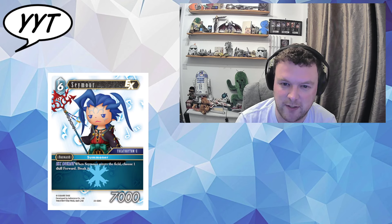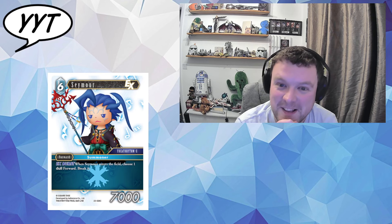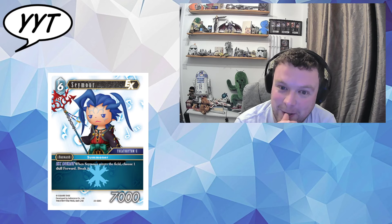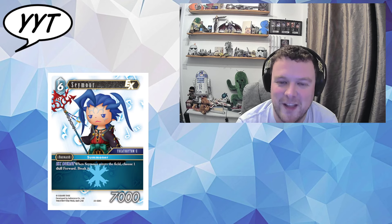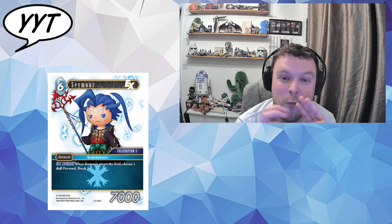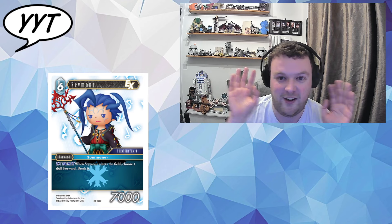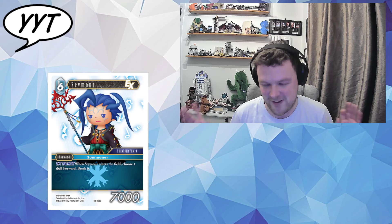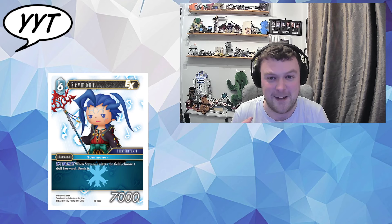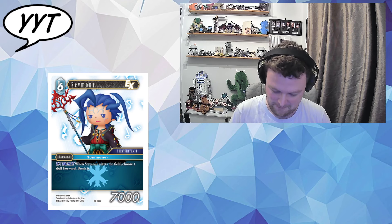6 CP, 7k, Seymour — EX Burst. When Seymour enters the field, choose one dull forward, break it. He knows he's Ice — he knows he's only ever getting the EX out of that situation. It's a true Ice common. If you're an absolute gangster and play three of these in sealed and one triggers, it's like 7 CP in heaven — there'll be cheers. But this should never see real play. There are so many better Seymours out there. This is the level of Ice's EXs — they're just... true Seymour face.